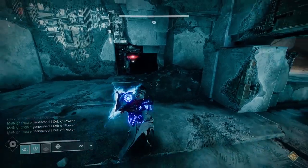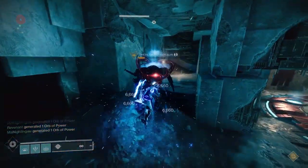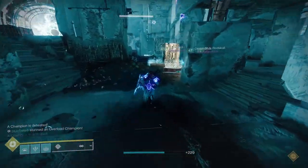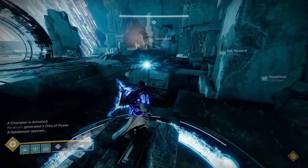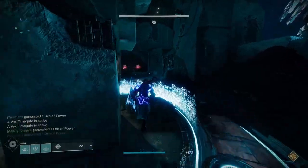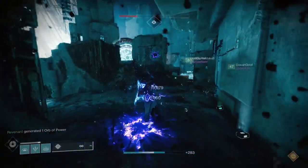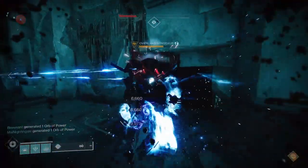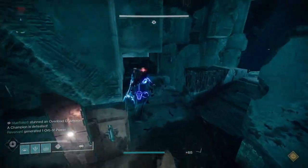It does seem like Vault of Glass armor is a much better way to get 60-plus stat value armor — about 80 percent of my armor drops from the Vault have been 60-plus — but that's only for Vault of Glass and not all raids. The way I think they could fix this is to give you a raid mod slot on your armor once you masterwork a piece, regardless of where it came from. It shows you're dedicated enough to the piece that you want to use it for your character's build.